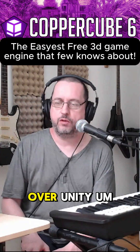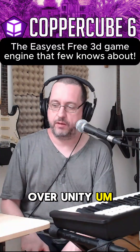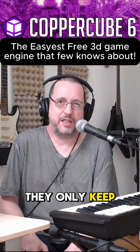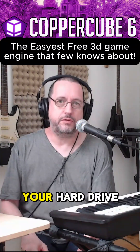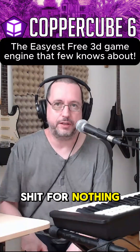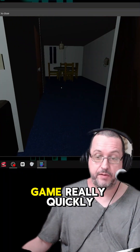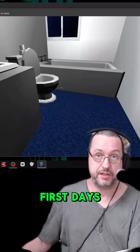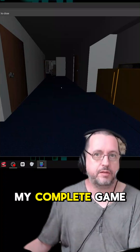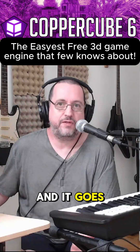CopperCube 6 versus Unity or Unreal Engine — they are the mastodons, they keep a lot of gigabytes installed on your hard drive or SSD. With CopperCube I made a game really quickly. The first days, it took around four months to complete my full game, and it goes fast.